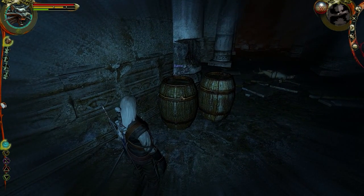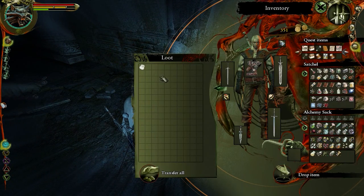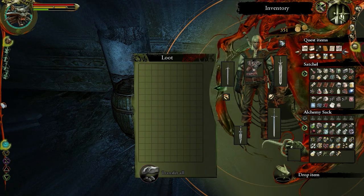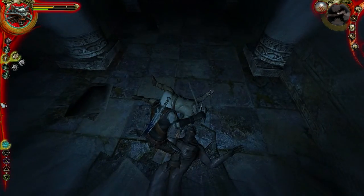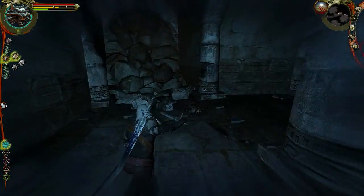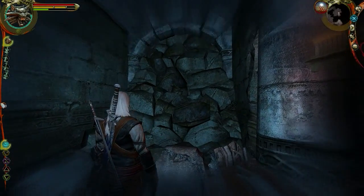Let's see what we've got in the barrels — useless food and beer, don't want it. Salt peter, bomb base — I'll take that. Flint, yeah, I'll pick it up, why not. Another one of the bravest grave robbers ever. This looks like it loops around to where I was before, or it would if it wasn't collapsed.